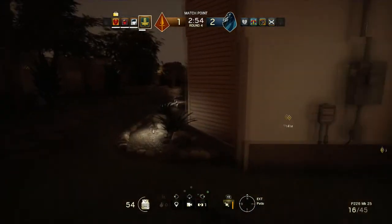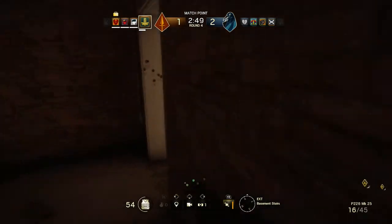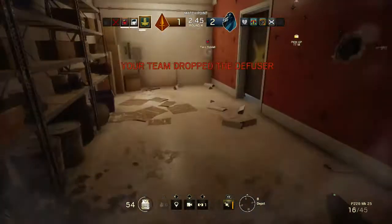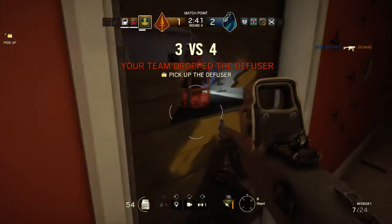Once you get to the objective, make sure you plant the diffuser. Once the diffuser is planted, you have to defend it, because if you don't defend the diffuser, the enemy team will disable it and their team will win.